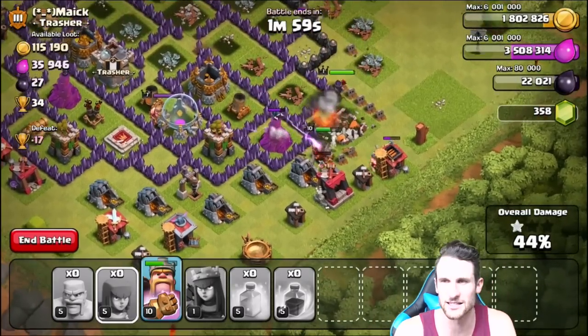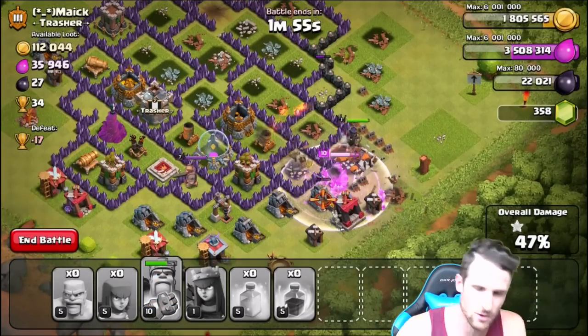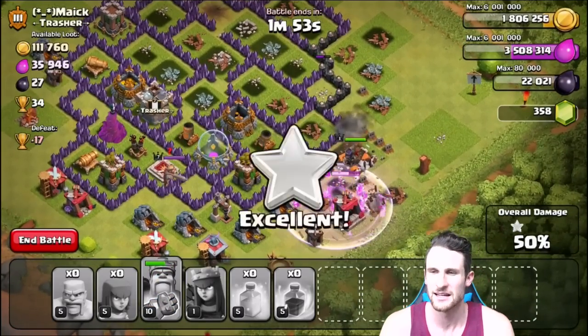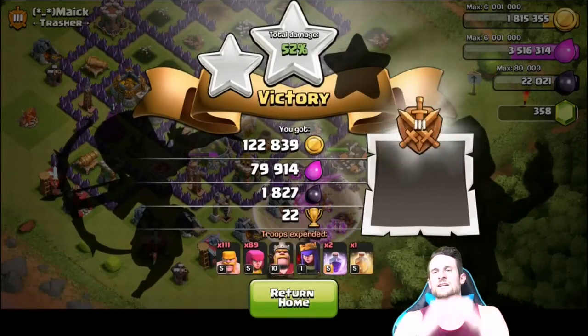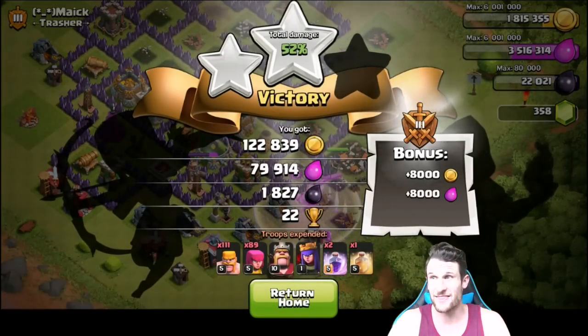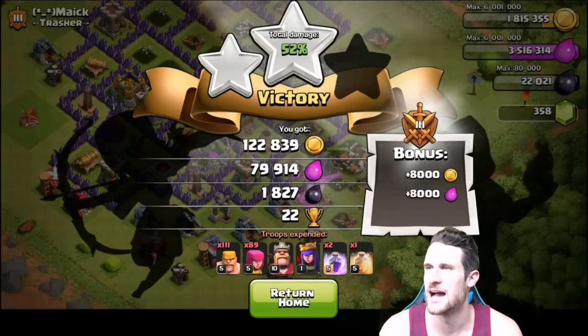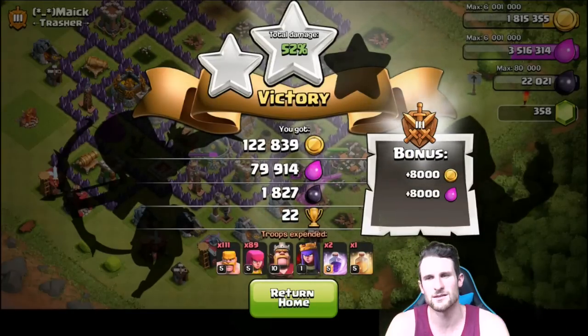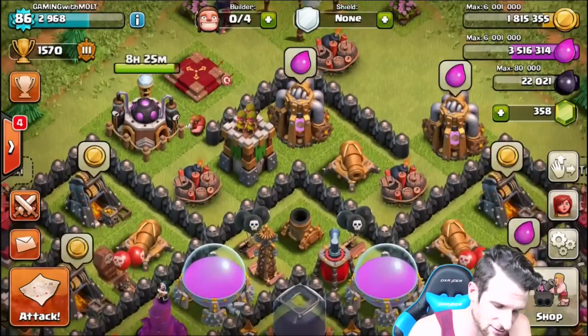If only the heroes had listened to me and gone in the middle when I asked them to. So we've got one star — we'll use our King's ability right there. Let's see if we can get that 50% — there's the 50. We'll go ahead and just end it because we're not going to get any more. Hey, look at that though — 1,800 dark elixir! That's what I'm talking about. And a hundred and twenty-two thousand gold — not bad. I wish I could have gotten more, but my heroes didn't feel like going in the center of the base.